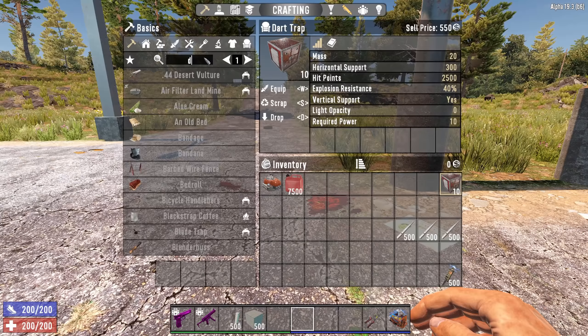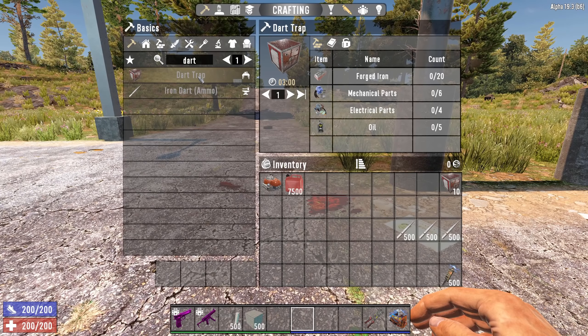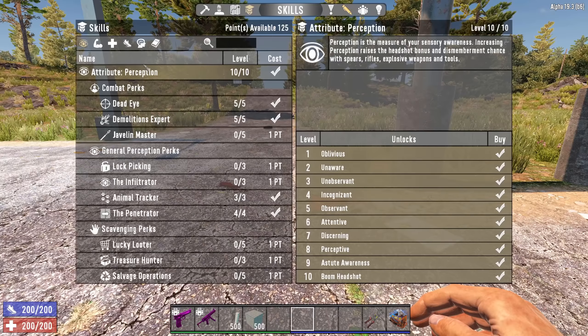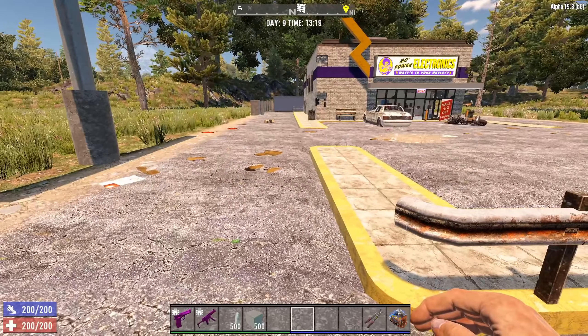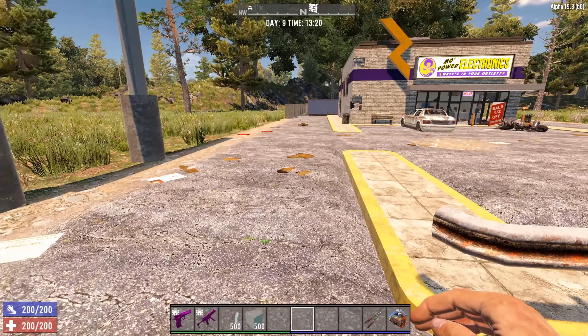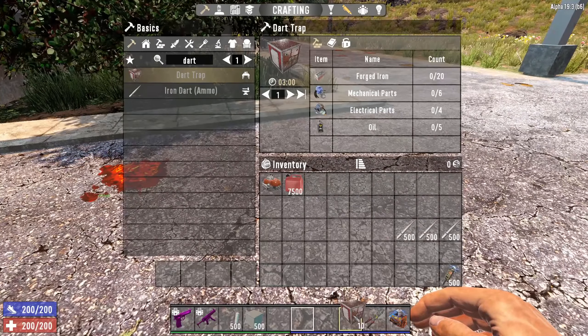Normally when you get your dart trap you could go to the trader and actually buy them, or go and find them - I'm not even sure if you can actually loot them, you probably should be able to. But a very common way is to craft them. You need some forged iron, mechanical parts, electrical parts, and some oil. You need to spec into advanced engineering. If you find any early on I would definitely buy them because you only need one or two and you can have a super effective way to defend your base.